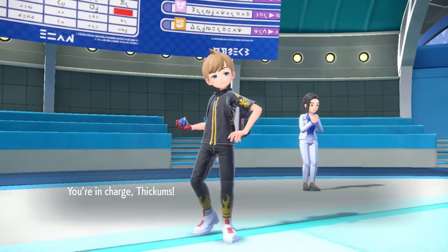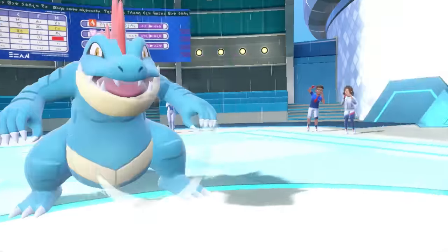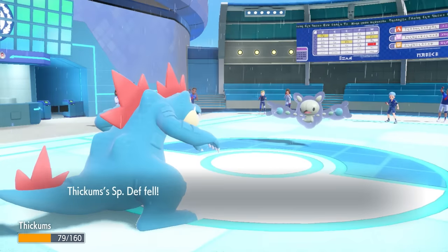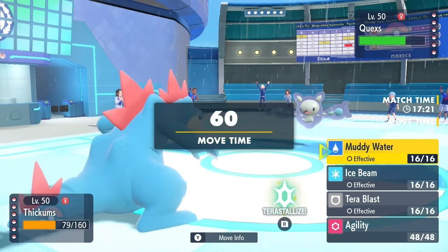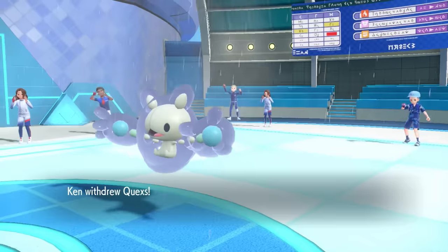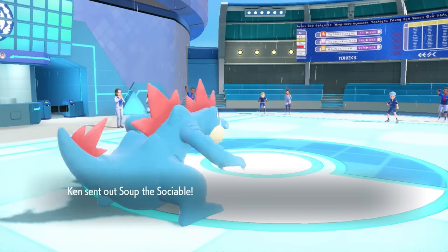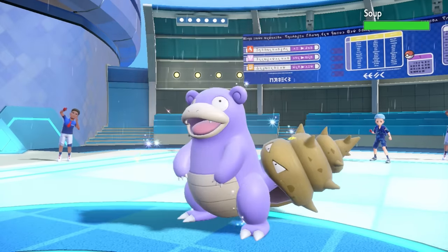The Perish count's gonna fall to 1, and I can try to grab a nice little setup. They do go for Psychic, which hurts — it's gonna be a 2-hit KO especially with the Special Defense drop. However, they know that next turn if they stay in, Reuniclus goes down. I make a nice read and go for Agility expecting the switch — and that's exactly what happens. The Gator is about to get real fast, real quick.